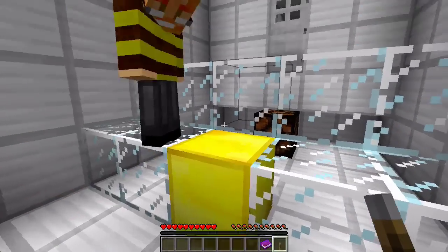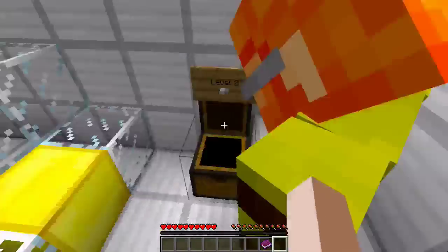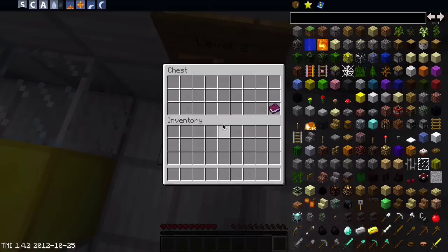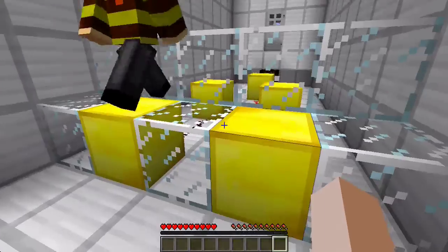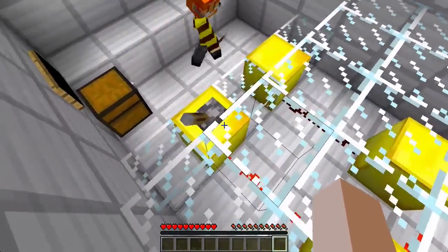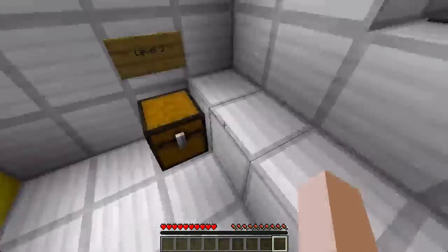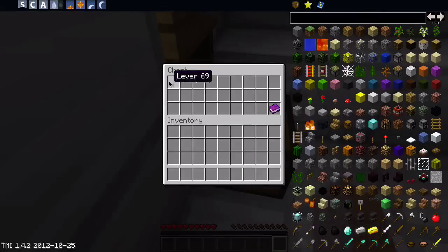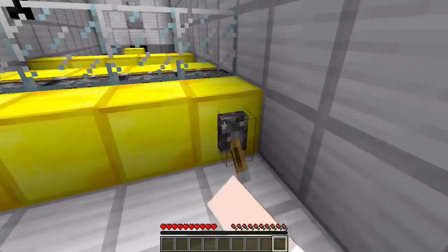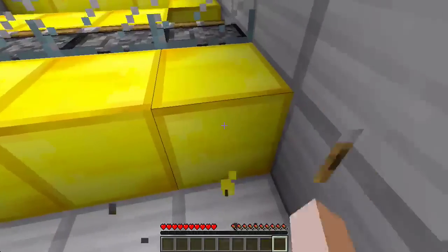You ready for this, Matt? Yeah. Magic. Oh my god. It didn't work for me. There we go. Alright, we got an AND gate. So just... Do we have two levers? Yeah. And I think that's actually an AND gate. We got a lever. Take it off. Just put it on all of them.